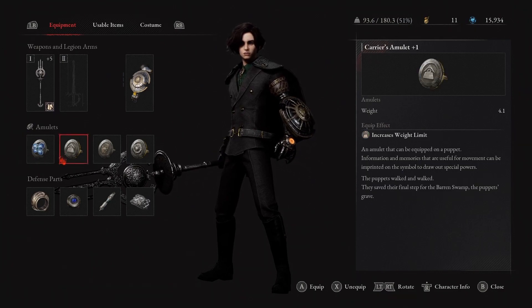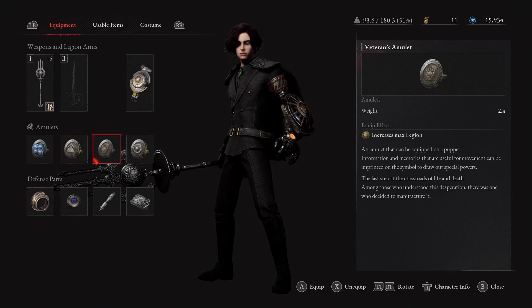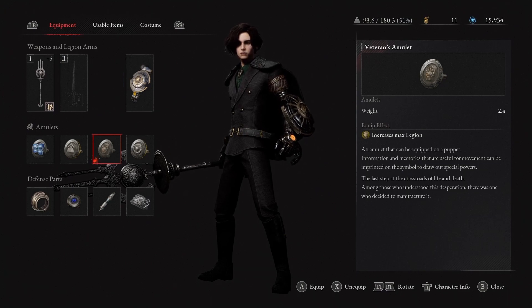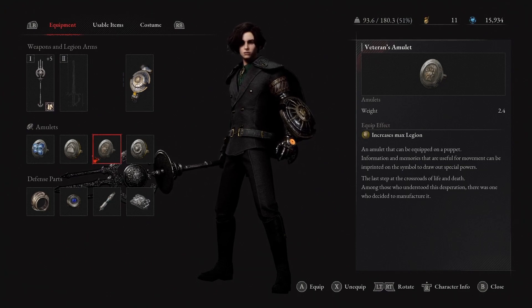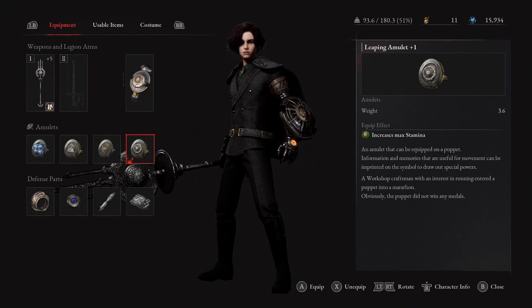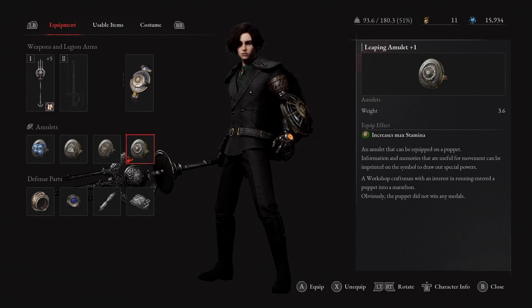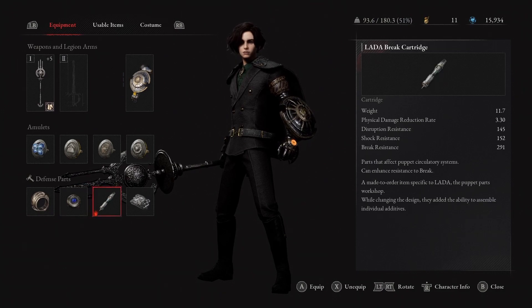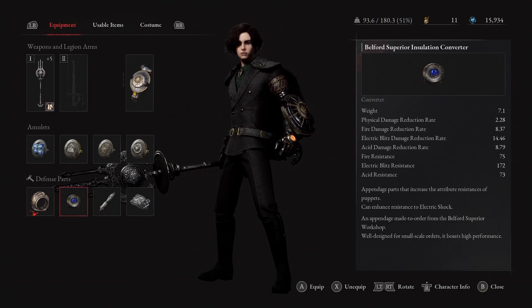Blue Guardianship you can buy from the butler. The Carrier's Amulet is behind a Trinity Key door in the Krat Station. The Veteran's Amulet is in the last area just before the Door Guardian - it's in a chest on the bridge after you fight him. The Leaping Amulet is right before you fight Simon - there's a boxing dude that gives you disruption, and at the bottom of his staircase there is a chest with this amulet.